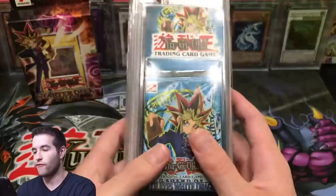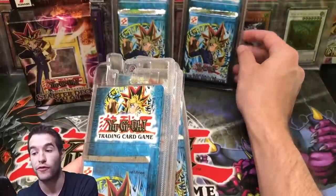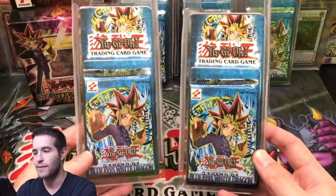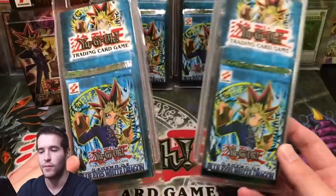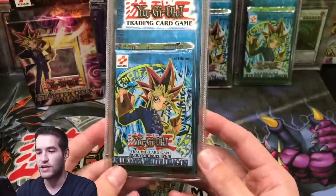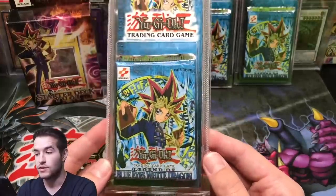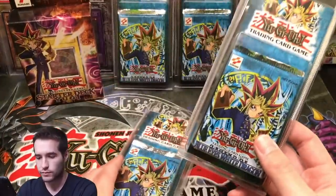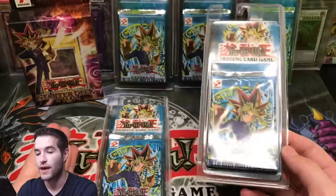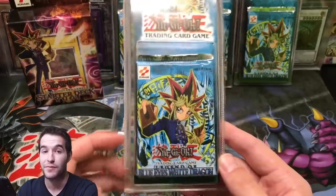We have First Edition Legend of Blue Eyes blister packs. There are no first edition LOB booster packs that are Konami-affiliated - these were made by a third-party company that packaged the booster packs from booster boxes and resold them in little blisters. These are first edition, unweighed. The guy I got them from sold a couple others and someone pulled a Dragon Champion secret rare, so you can pull stuff out of here. These glossy packs will be opened for the 20k special - all five of them, plus more.